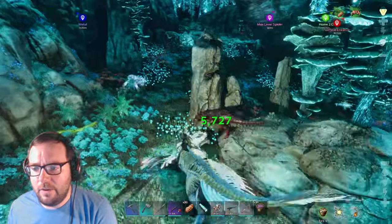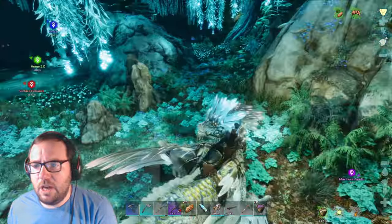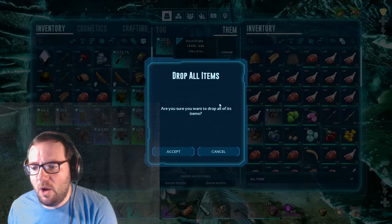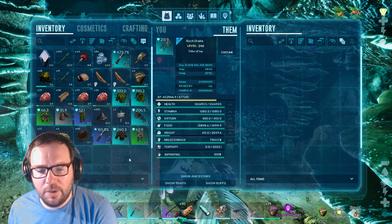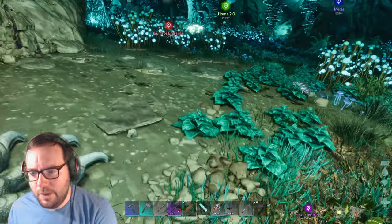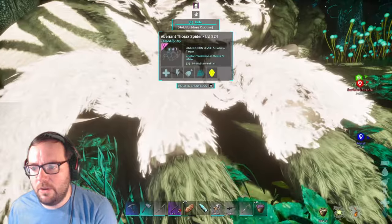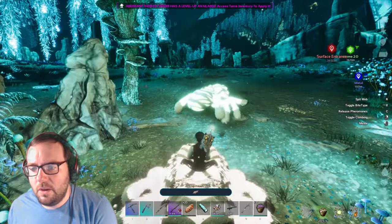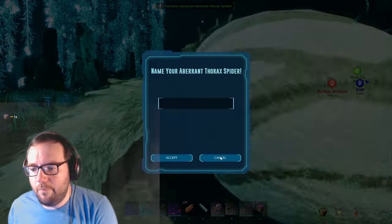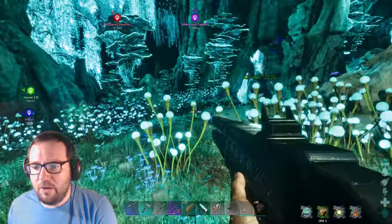What are you - a 40? If you could have been a 140 that would have been great. A shame that 130 had to die. But there's a 125 male spider - only five levels lower than the one we killed. This is where the female comes in. We take the female out, press C to charm the male, sneak up on it - and boom! Male spider has been tamed. It's only a 125 but it's fine for now.